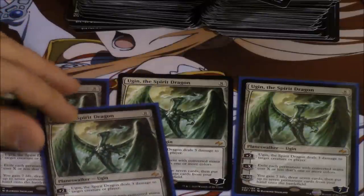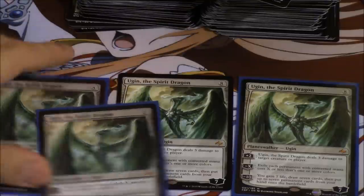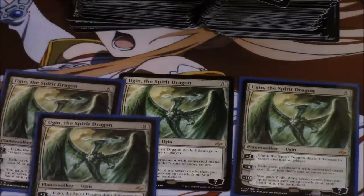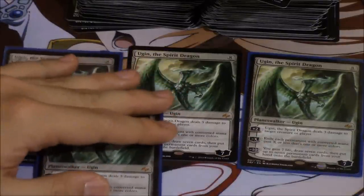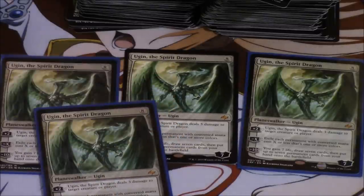A lot of you asked me what should you do with Ugin the Spirit Dragon, and Ugin is a very unique card because in my opinion he's actually not that good, but his price is holding steady at $30-$35. My friend who plays a lot of standard actually traded me one at $20.